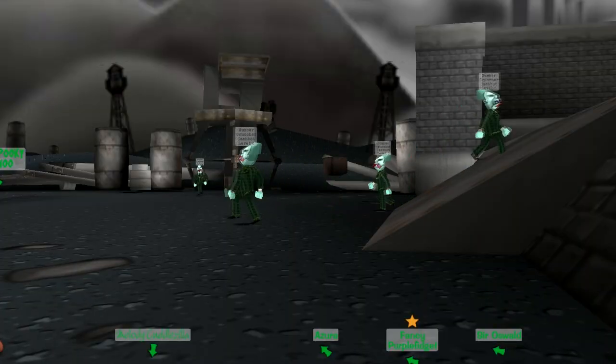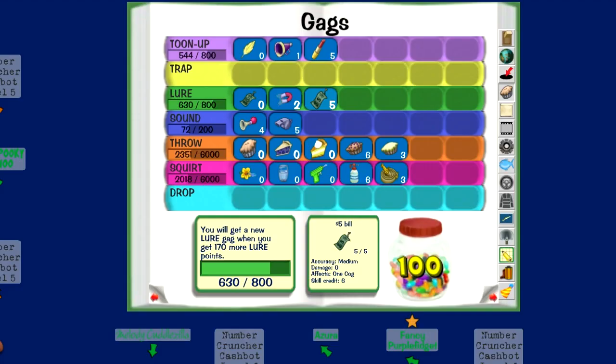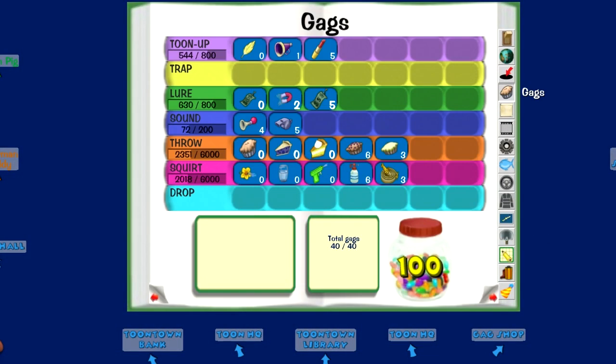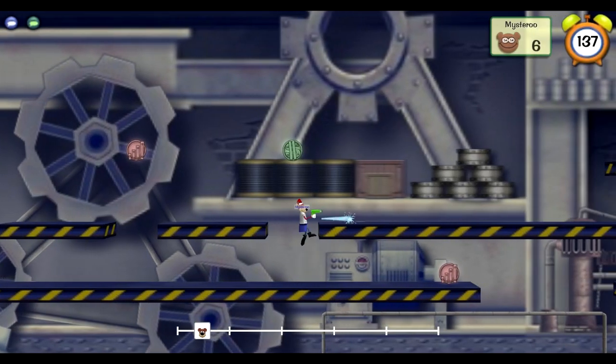You can also use Welcome Valley to get more gag experience when fighting normal cogs. First, go to a district with an invasion, and then go to Welcome Valley. It will still register that you haven't left the playground and that you are in an invasion district, so you can go fight normal cogs of low level and get twice the experience.